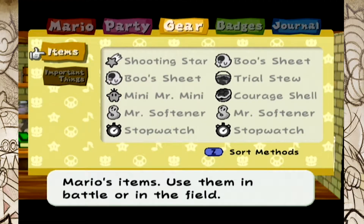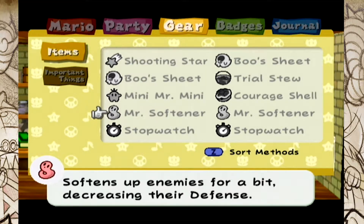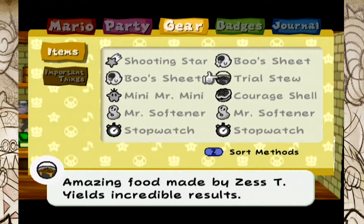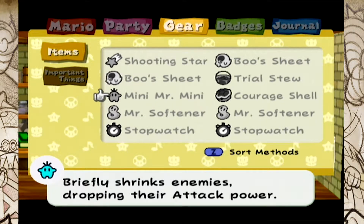I'm gonna show you guys what items I'll be fighting the first little bosses with. I'll be having Shooting Star, Bushi, Miniman — you can see everything here. But the most interesting thing is the Trial Stew, which I will be saving, hopefully, for the battle with Gloomtail.